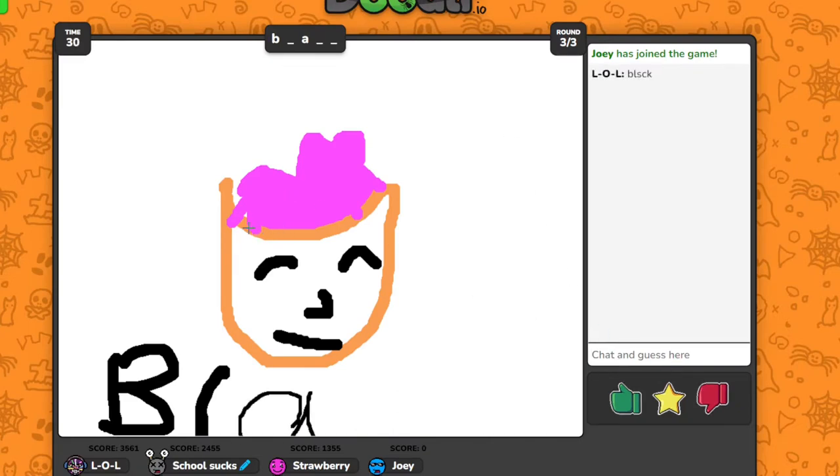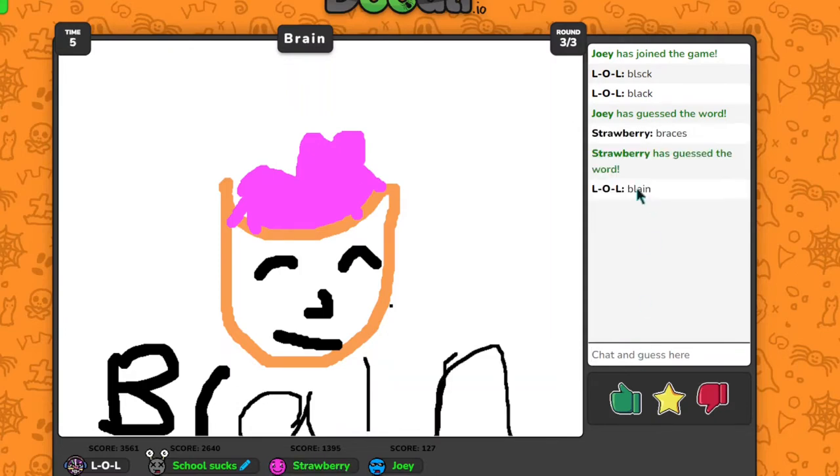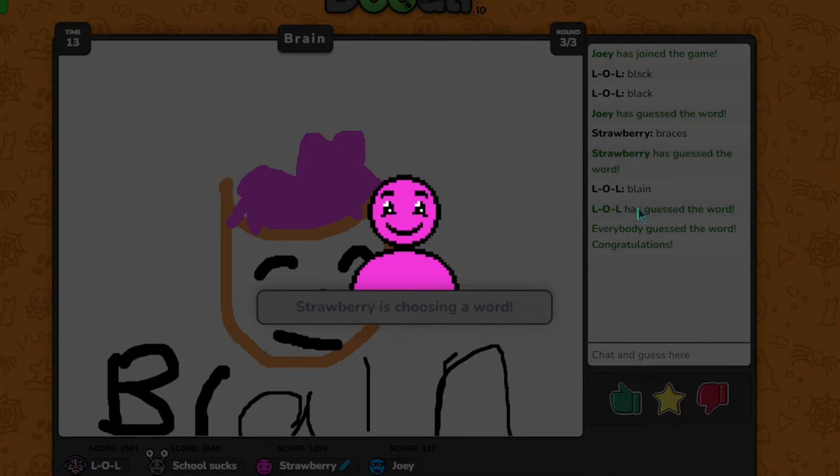This person drew a mask of some kind. What we need to do is guess what this person is trying to draw and we get points. It's brain — we got it! But someone typed 'Blaine.' Their spelling is so bad. That person probably didn't know how to type.